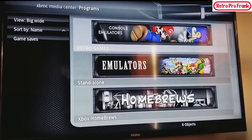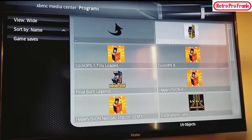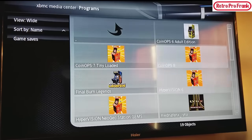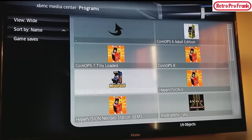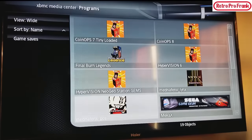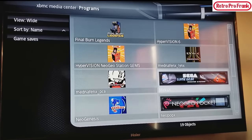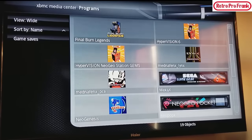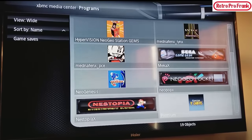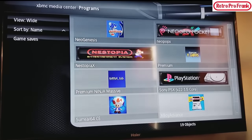Let's go into emulators — the retro games. You can see Coin-Op 6 Adult Edition — that's all adult-themed games. Coin-Op 7 Tiny, which could fit on a stock drive. Final Burn Legends — that's all pretty much MAME. Coin-Ops 8, Hyper Vision 6, Hyper Vision Neo Geo Station Gems. Over here we've got Atari Lynx, Turbo Graphic, Turbo CD, Sega Game Gear, Sega Master System — and mine's loaded with complete ROM sets. Then Sega Genesis, Sega 32X, Neo Geo Pocket Color, Neo Geo Pocket, NES Capcom Fighters, Ninja Massive, Sony PlayStation, Surreal 64.